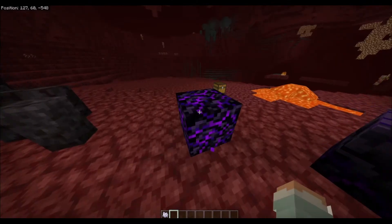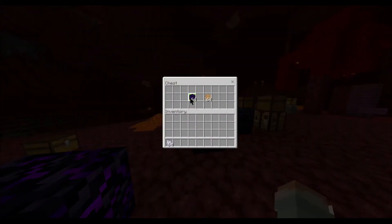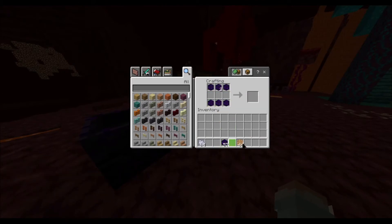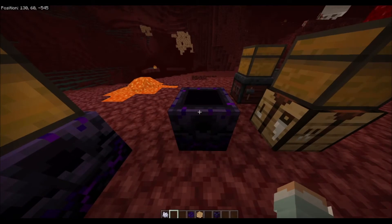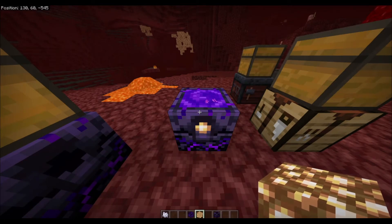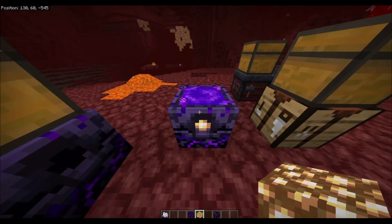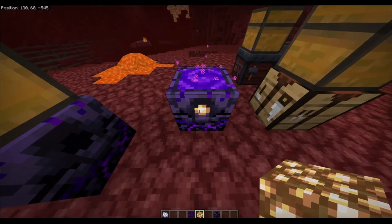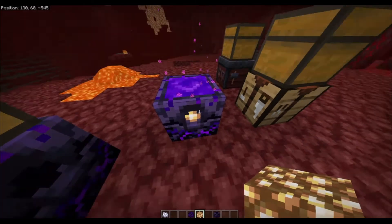This is crying obsidian. When you take crying obsidian and some glowstone and combine them, you get a respawn anchor. When you put glowstone into a respawn anchor, if you die in survival you won't just go anywhere — you'll respawn right there. But after using it, you'll need to recharge it with more glowstone.